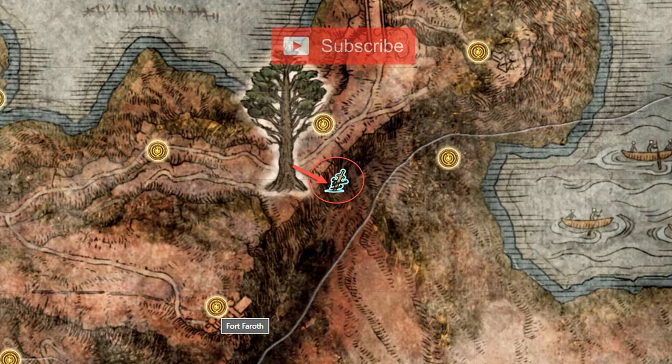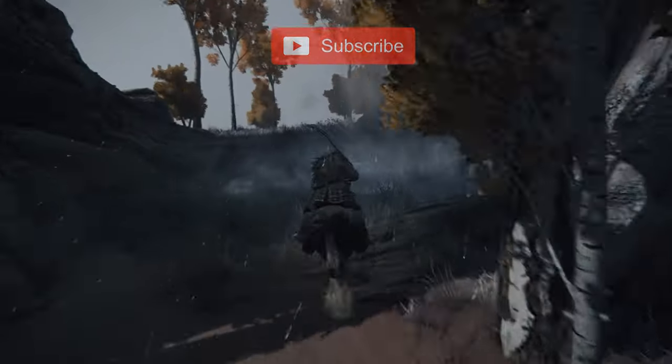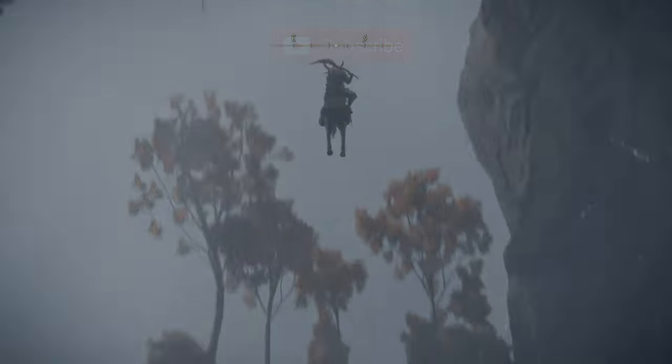The Reign of Arrows Ash of War can be found on the edge of a cliff in Caelid, after you've looted the Redmayne painting in Celia, Town of Sorcery. You'll find it down the cliff on a plateau southeast of the Eastern Minor Erdtree, right below Fort Ferroth.